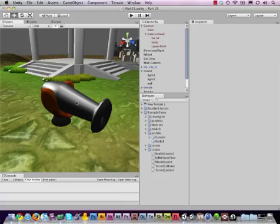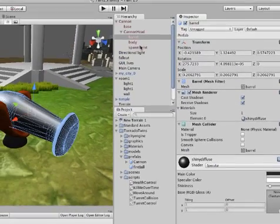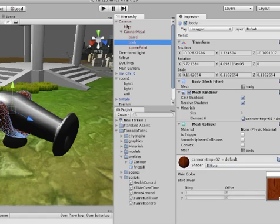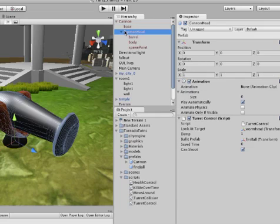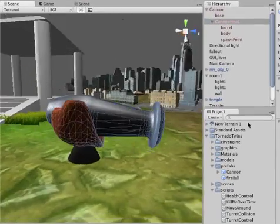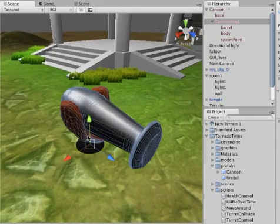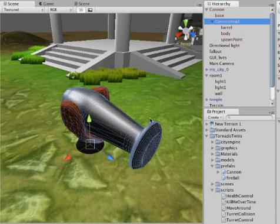Instead, let's go back to our original plan. Select the barrel and remove the TurretCollision script, then remove it from the body and the base as well. Instead, let's select the cannon head and use that entire head as the hittable item — so we'll destroy the head and the base will still be there. Of course the head is also an empty game object, and the meshes are inside it, so those have collision — not the head itself — but we can solve that with a quick fix.